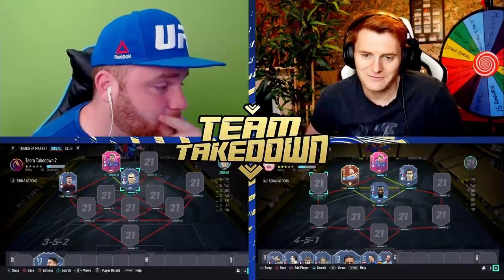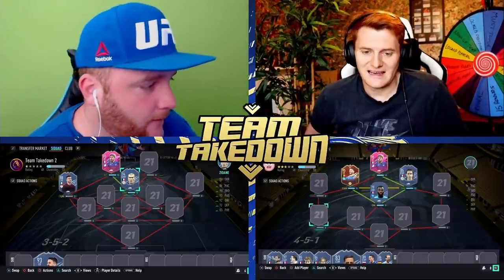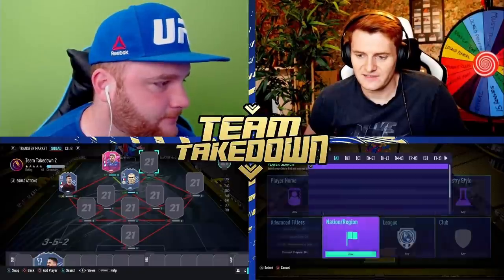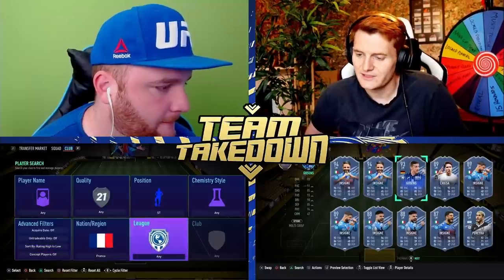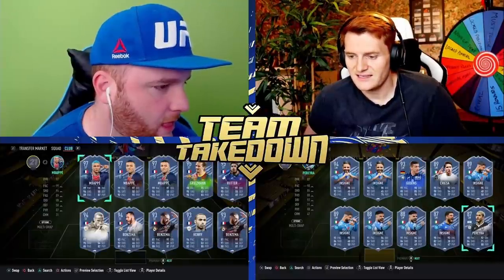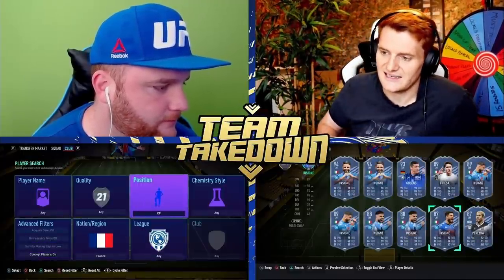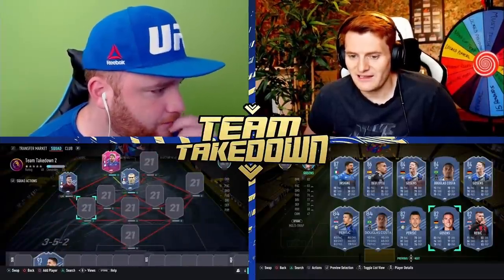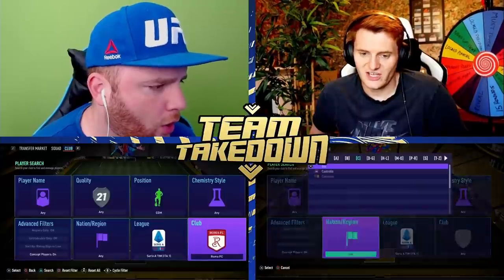Oh god. So if it's not La Liga and it's not Serie A — well there is still Thorgan Hazard as a good Belgian left mid, so it could be a Bundesliga left back. Or you could have a soft link from Serie A into a nation left back. I don't think we need to worry — Italy, Germany might be yeah. Italy, Argentina — I think you're going to want to go down the Argentinian route again though. Spanish, but I've just taken away La Liga.